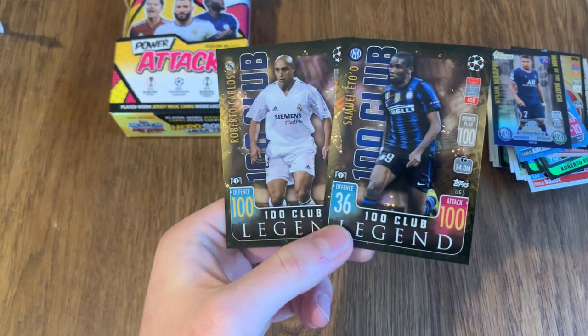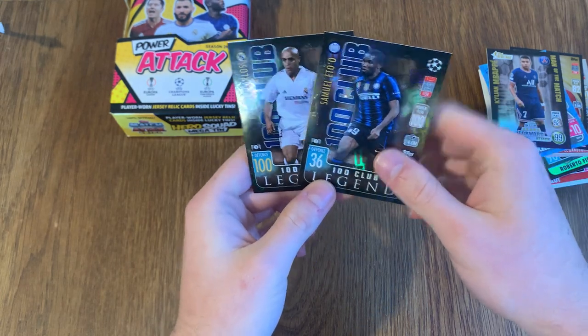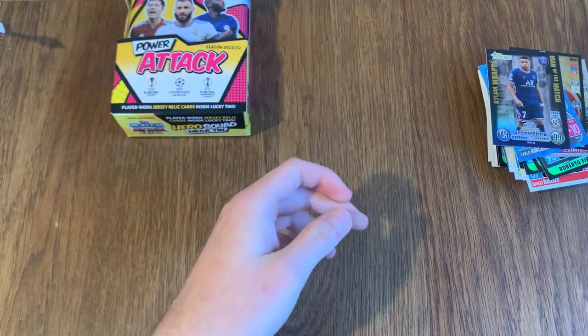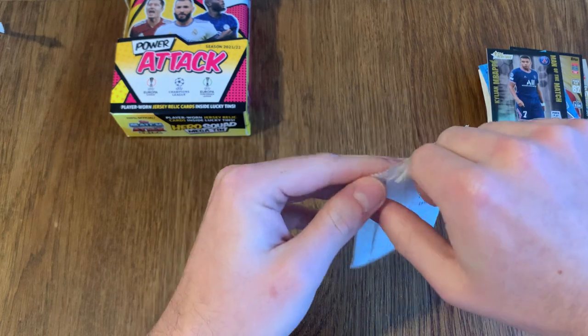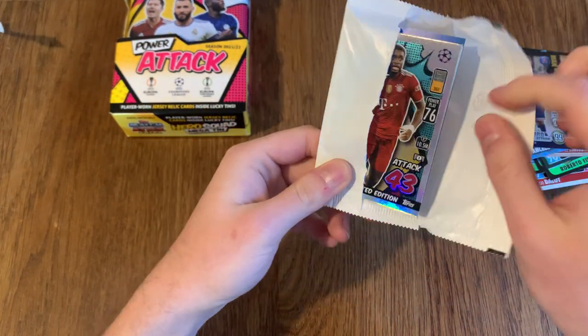That is sick! Of course, our iconic Real Madrid sponsor and our iconic Inter Milan sponsor. These look cool. So we've got 100 Clubs, two of them being legends, in the first Mega Tin. And now we've got the subset of course.